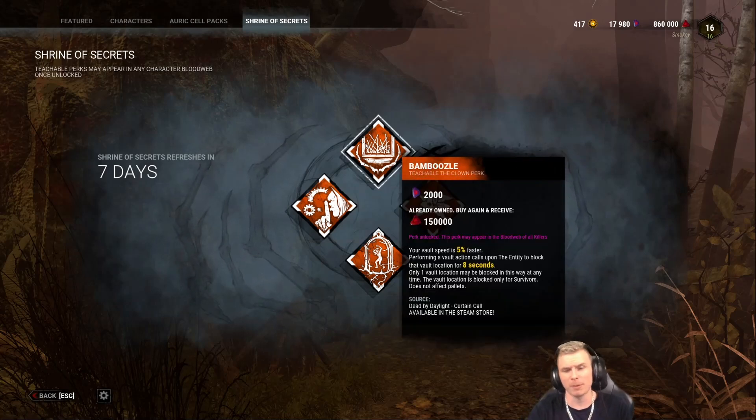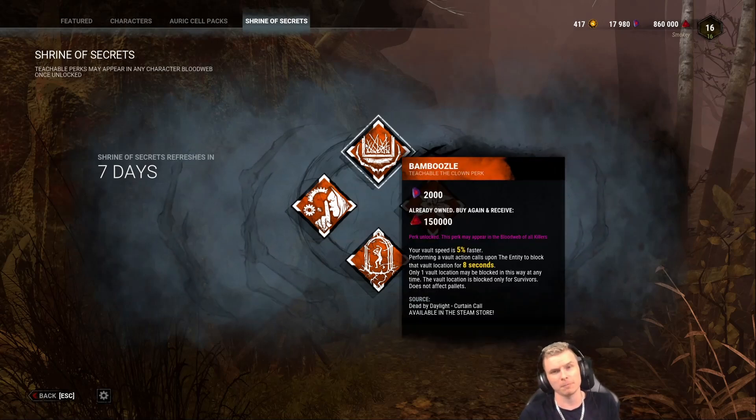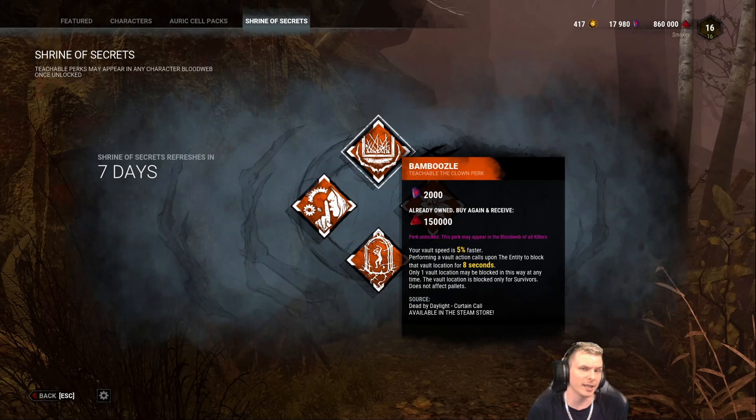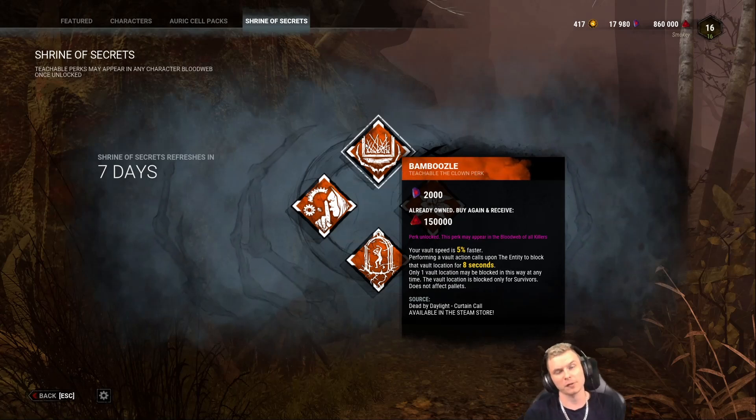The first perk you're going to be looking at is called Bamboozled. Bamboozled is actually a pretty fun perk to use. However, on some maps it doesn't make a really good play. There are a lot of breakable walls in Dead by Daylight now, and that is rendering Bamboozled not useless, but less effective than it normally is.